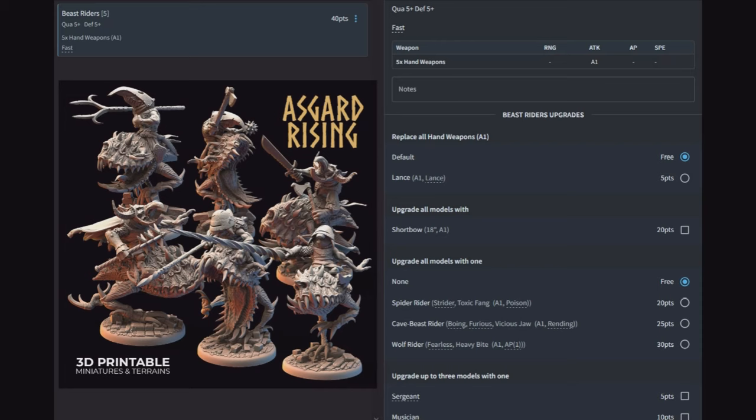Beast Riders — five of them for 40 points. Quality five, defense five, one attack each with fast. Give them lances — absolutely give them lances. You can also give them short bows for an 18-inch shot. For mount options: Spider gives strider and a poison attack; Cave Beast gives Boing, furious, and a rending attack; Wolf makes them fearless with an AP1 attack. These guys are where the fun is — little useless goblins bouncing around on angry meatballs. That's why I love goblins, because they're just so ridiculous.